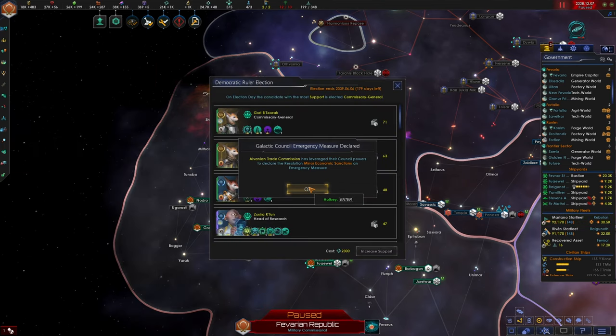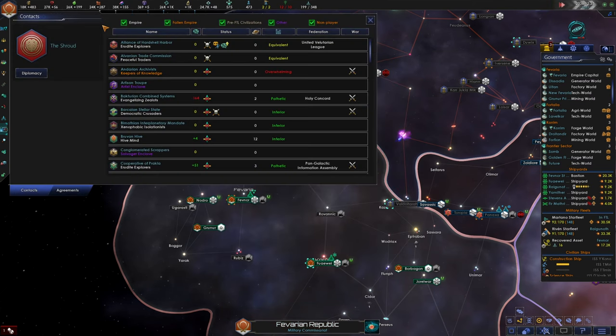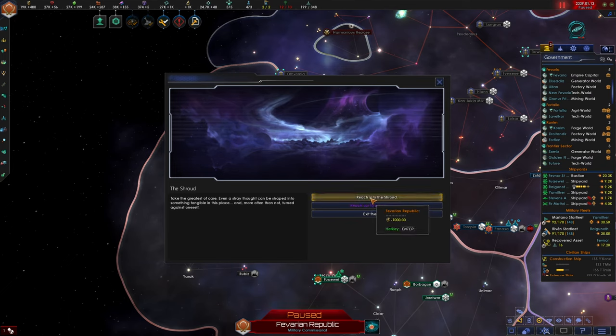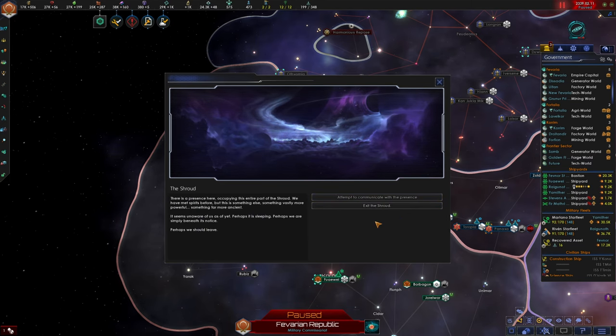The Albanian Trade Commission has declared an emergency measure. Democratic ruler elections show our current commissary general is slated to win re-election. It looks like we can breach the shroud — there's an option to reach out to a higher power, which costs double the energy and 500 Zro, so it must be better. We know there are vast powers out there and while we usually go unnoticed, we could try reaching out by tapping into the powers of Zro. Multiple entities are felt by our telepaths — we'll try Whispers of Longing and Possession, which sounds slightly less dangerous.